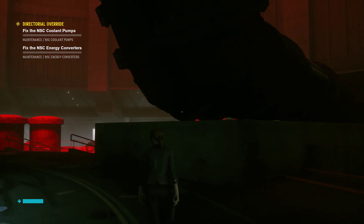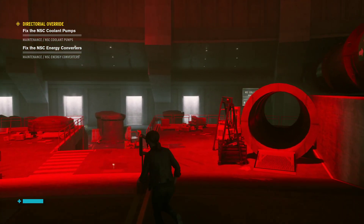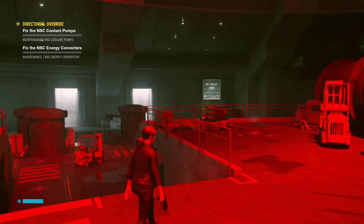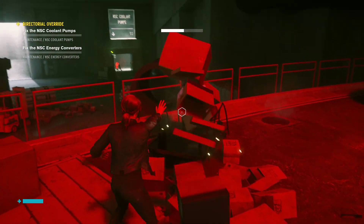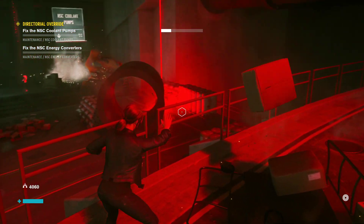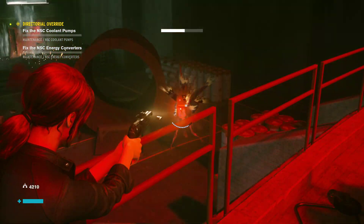Welcome back to Control, episode 15, and today we're going to go do some coolant stuff. Last episode we talked a lot about this place, how large it looks, and how large we want it to be. Now we're going to go and talk about coolant stuff. First we have to kill some dudes — that is our standard approach.